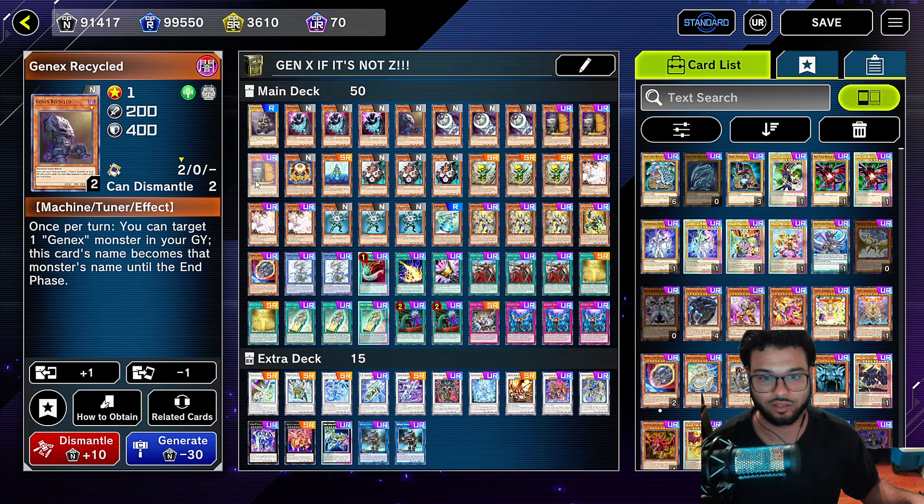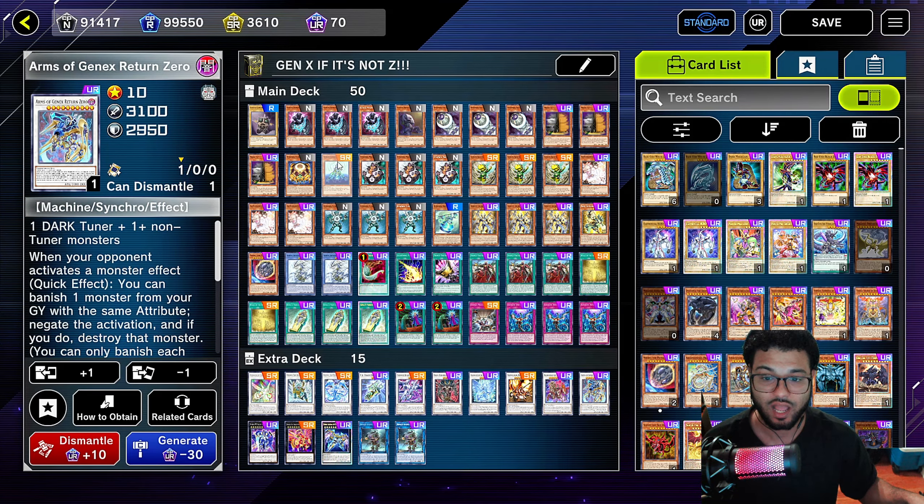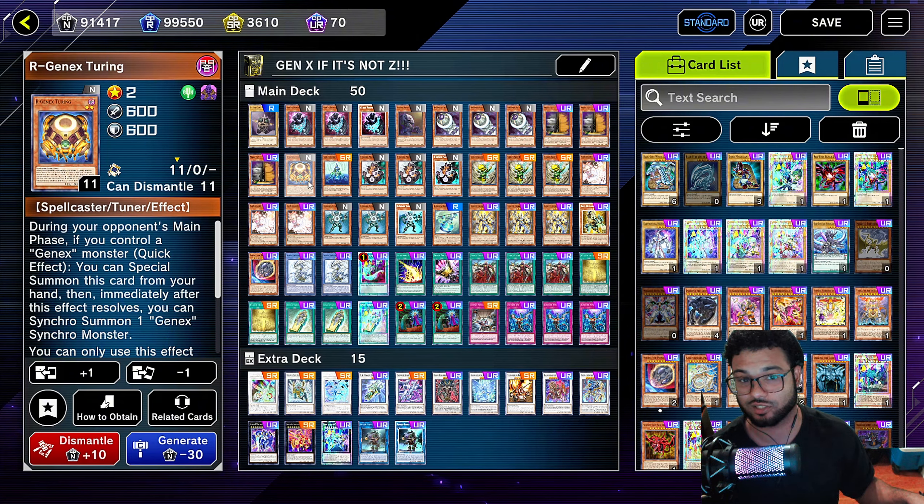We're going to run three R Gen X Crusher because any one of these specific ones we're playing three copies of are all one-card combo starters. You just need one copy of these and you start your combo. If you don't get hit with a problem — any hand trap — then you're going to go crazy. This one is going to search you out a level four Gen X monster. Then we're going to run three Maxi for Maxi reasons. You know how that goes.